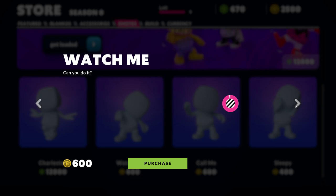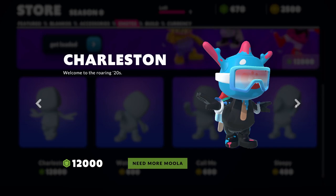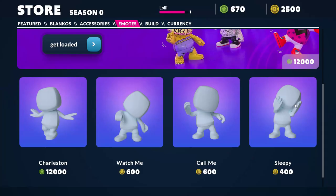You can actually see this with my character — oh, this is just the default character. Watch me. Call me Sleepy Robot. Charleston!